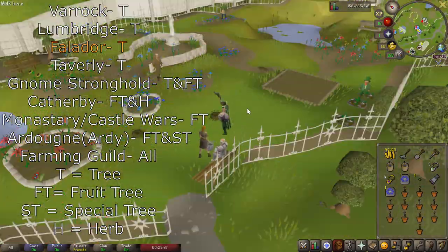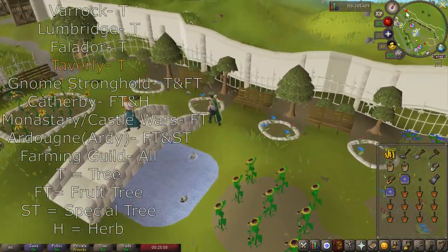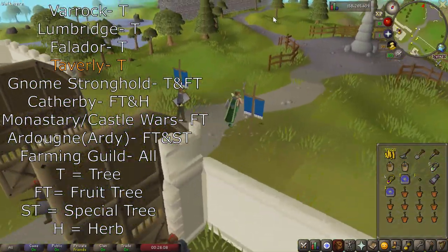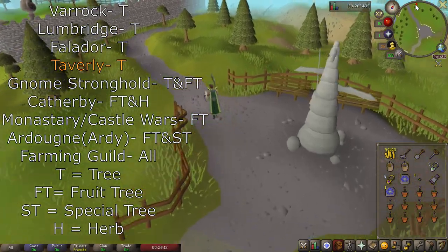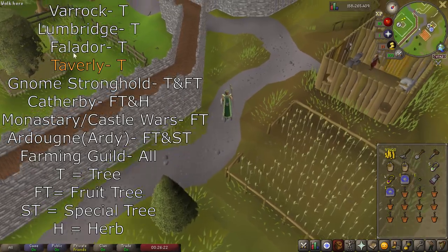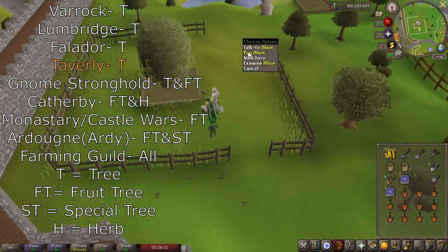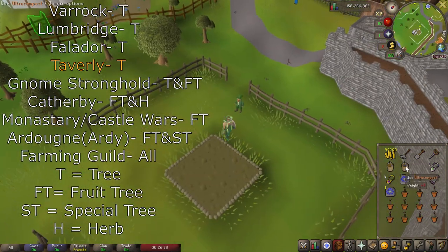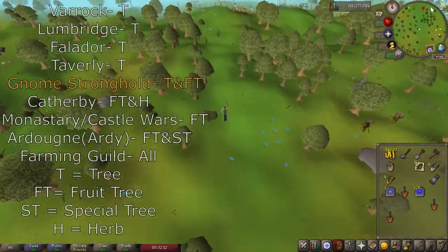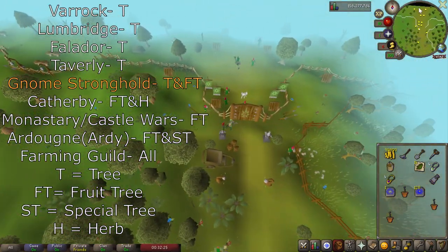Everybody watching this hopefully knows how to farm — if not, I could make a farming guide later on. I'm assuming everyone watching knows how to farm already and is just trying to figure out how to get through their farming runs as quickly as possible, which is what I'm trying to show you. Every one of these locations has a direct teleport except for Taverly. As you can see, I ran directly to Taverly here straight after Falador — this is the fastest way for a level 3 skiller.